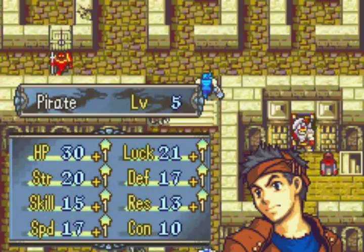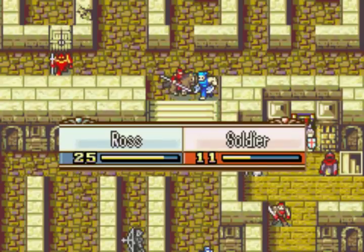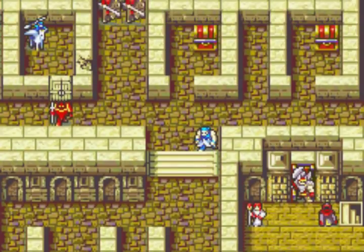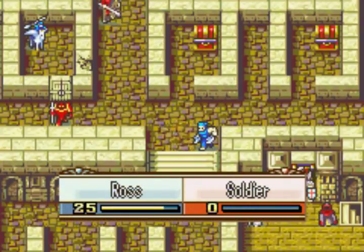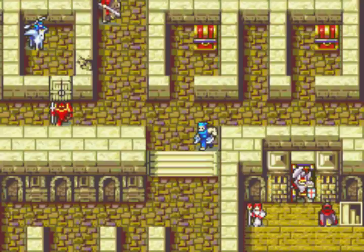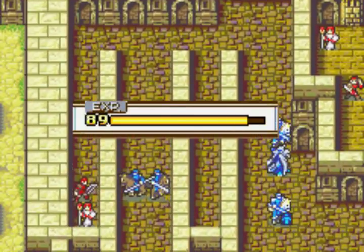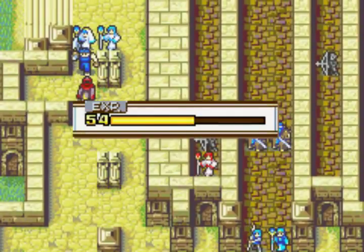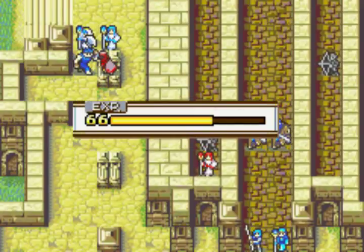Ross maxed his strength, which is mostly irrelevant — he's actually my strongest combat unit at this point just looking at his stats. But the lack of a mount makes him mostly irrelevant for most maps, other than route maps where I need every unit possible. Later I'll have stronger mounted units, so even there he's not irreplaceable. It's funny how much effort goes into training and promoting Ross and he ends up doing so little.